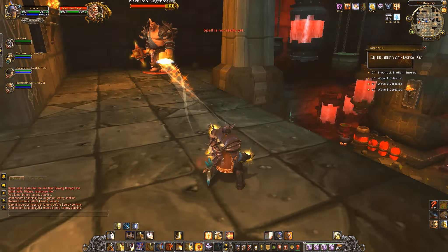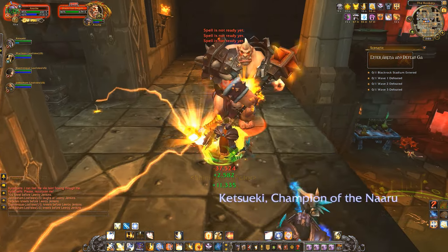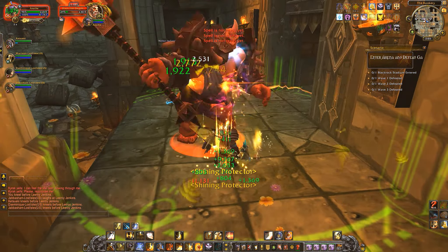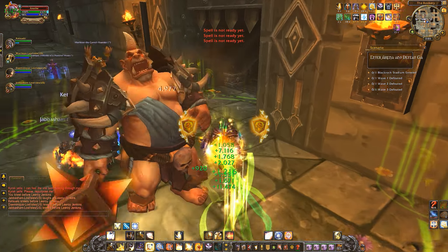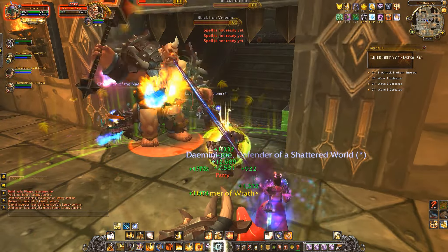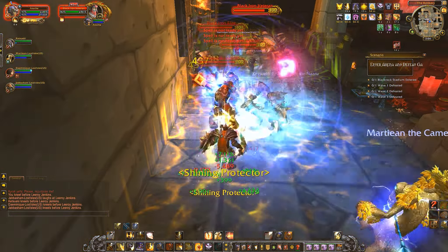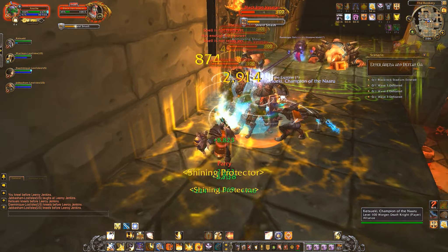Upstairs you can kill the ogre to be safe — move away from his smash attack. He also has a frenzy which increases his damage done, so you could use a tranquil shot to remove it, though the damage increase isn't insane. The Black Iron packs coming up are a blast from the past — they have their shield slam and charge abilities which knock you back, and in the old days this would knock people into the whelp axe and cause gigantic wipes. Thankfully the whelps are gone now, but still keep your back away from the edge so you don't get knocked off.